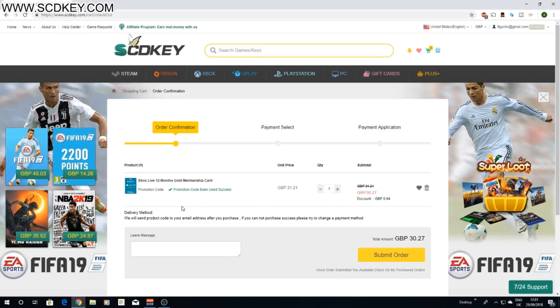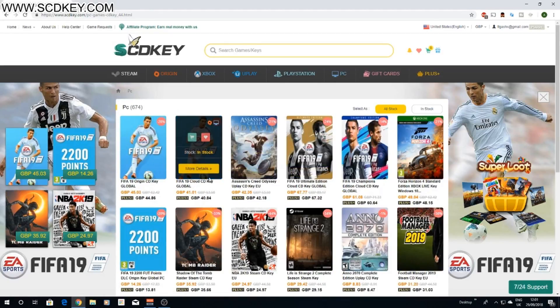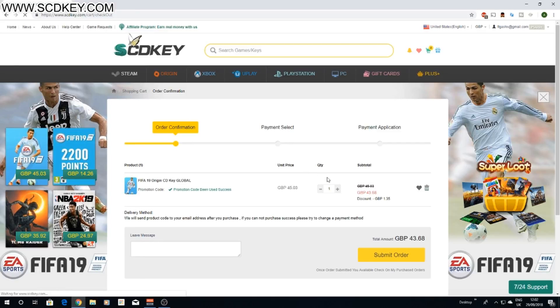Now the last thing I'd like to show you — and believe me there's a lot more but I really just don't have the time — is if you're on PC and you want FIFA for cheaper, you can go ahead and click on any of these. I'm going to click the Origin key. It's a reduced price, cheaper than what you would get before, and if you click buy now and put the promotion code WW10 yet again — this works for lots of different products — we're getting another £1.35 off meaning we're getting FIFA 19 for less than £44, which is an absolute bargain.